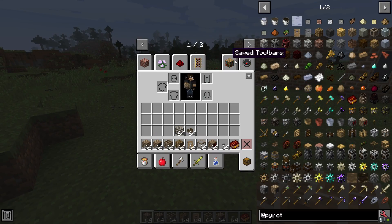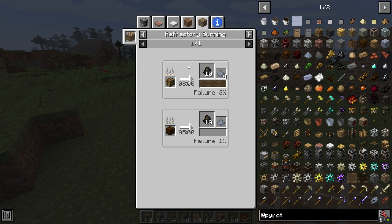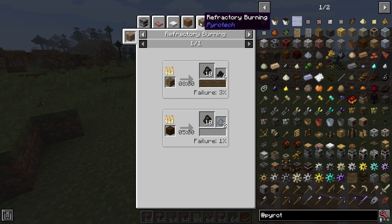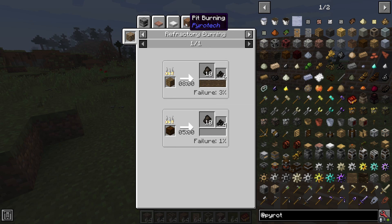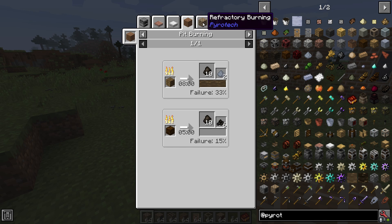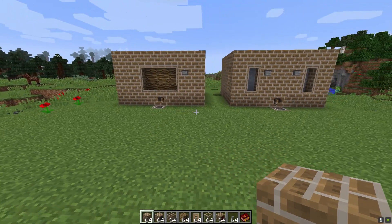Refractory burning is used to make charcoal and it works really similar to pit burning. If we look at charcoal, with standard pit burning a log pile makes tin charcoal and ash charcoal flakes on a failure chance. The failure chance is 33% and it produces 500 millibuckets of wood tar. Once you upgrade to refractory burning, that same recipe still has the same outputs but the failure chance drops down to 3%, and tar bales making charcoal drops down to 1%. There is a very big difference in your failure rate when using refractory burning, not to mention it's a whole lot easier to make large amounts of charcoal once you have a setup.